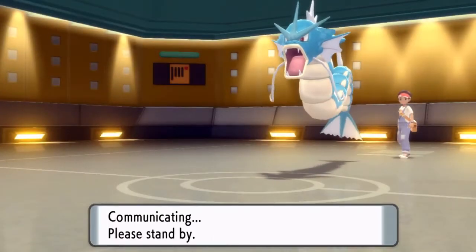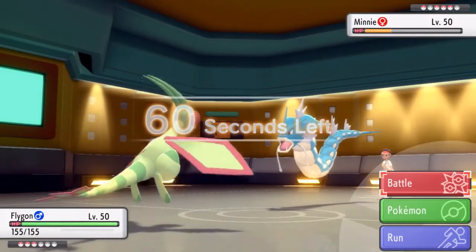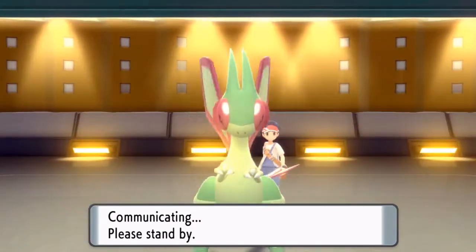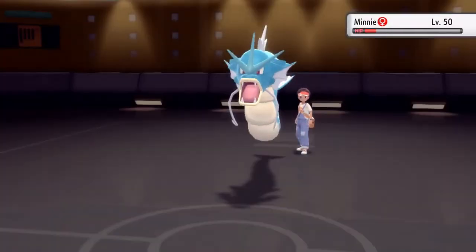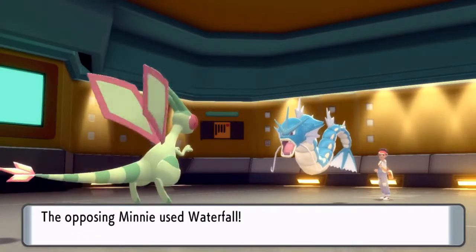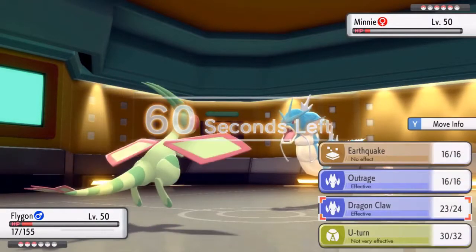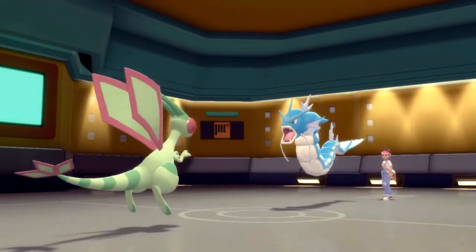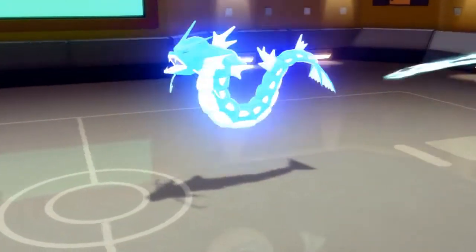Let's go into Flygon. He's only got one Dragon Dance off. Can Flygon outspeed? We can. Can we get the KO please? That came down really close. Let's get that Dragon Claw off. At least we got the Gyarados KO, so we don't have to worry about Gyarados anymore. Man, that Gyarados wrecked my team though, did it not?